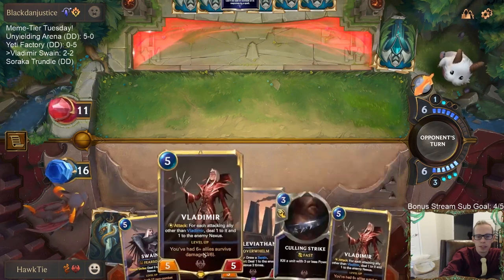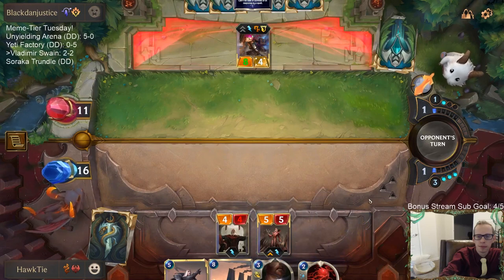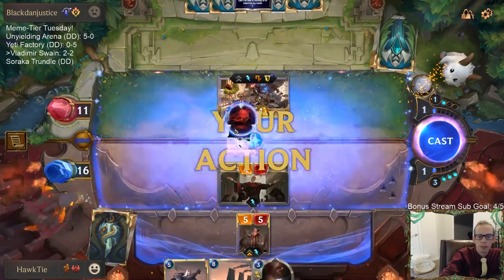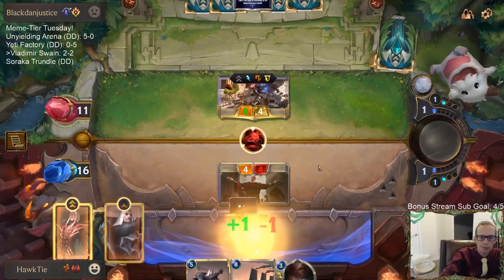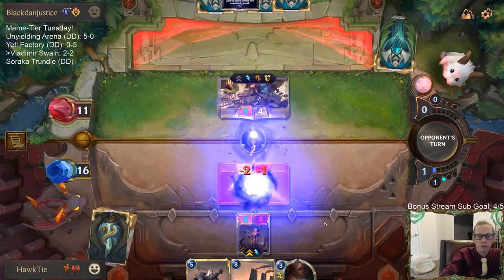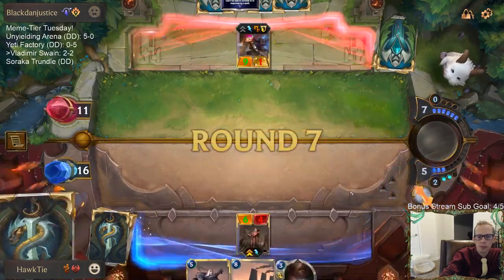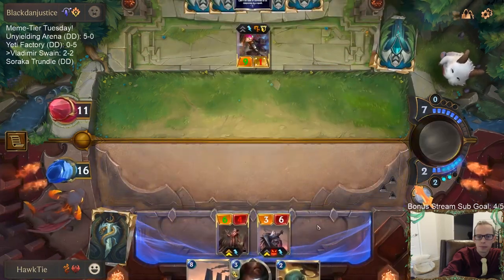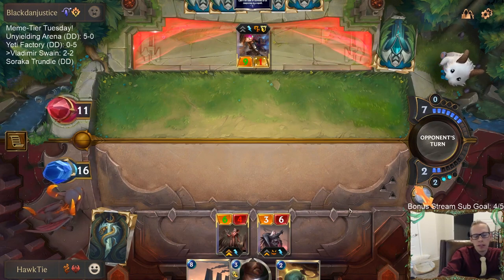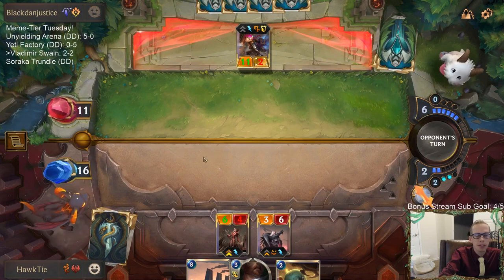All right, we're playing Vladimir this turn — we've got to get Vladimir in play. Vladimir and Vladimir Transfusion — so that's four out of six toward leveling up. We got hushed. Legion Veteran only affects other units, not itself — whenever another ally survives damage give it +1/+0; it doesn't affect itself when it survives damage.